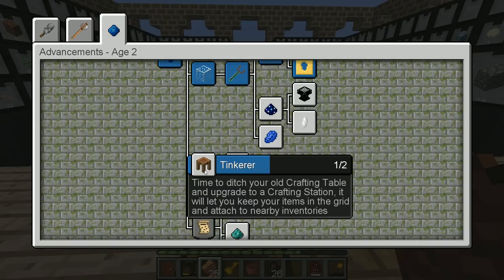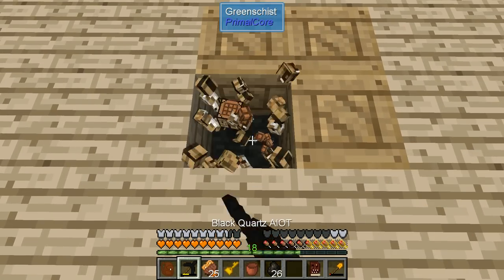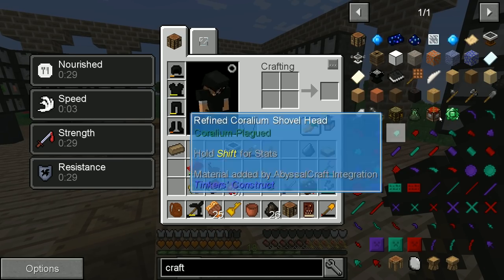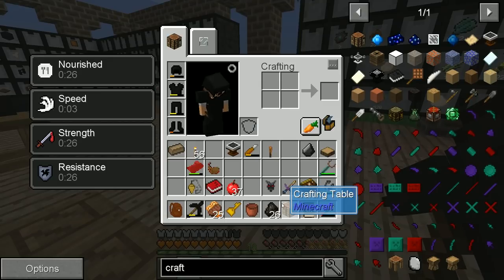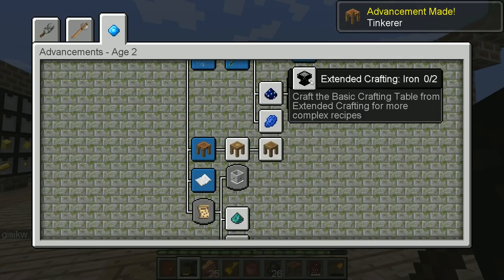Time to ditch your old crafting table and upgrade to a crafting station — it will let you keep items in the grid and attach to nearby inventory. Let's go ahead and take our crafting table and look at a crafting station. I can just craft that — that's a nice and easy recipe. Crafting station! And we have that achievement underway.